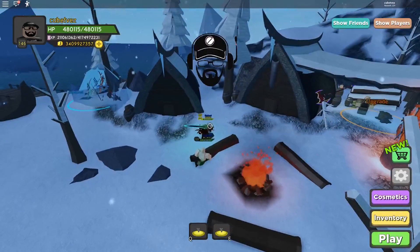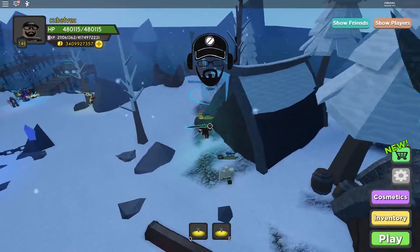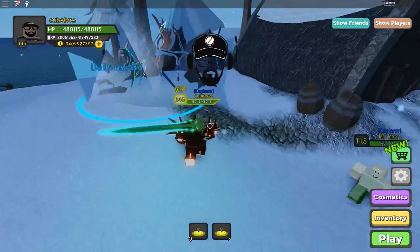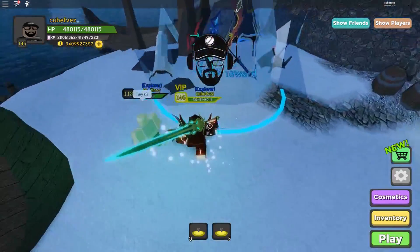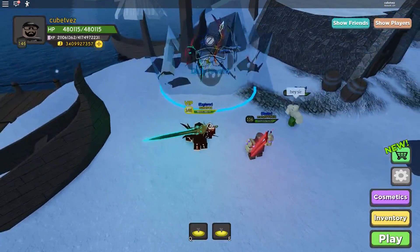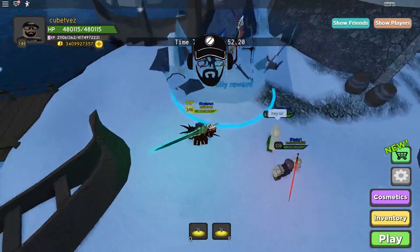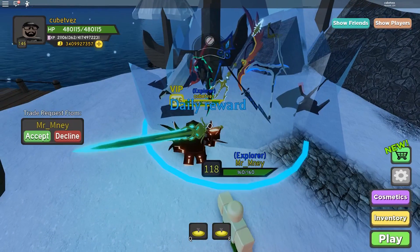Next stop is the blacksmith, but first we'll take a look at the new location of the daily reward, which is right over here. Look at how cool this looks. I don't know if this was intentional, but the weapons inside the ice could be a clue to the Excalibur quest or a totally different quest. Maybe saving these items for future updates might be worth it, but nevertheless it looks awesome.